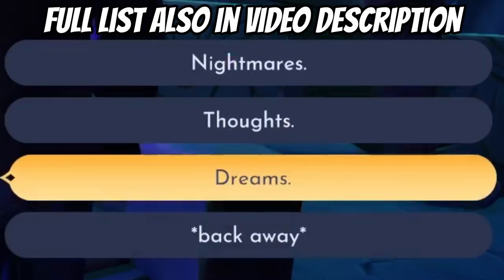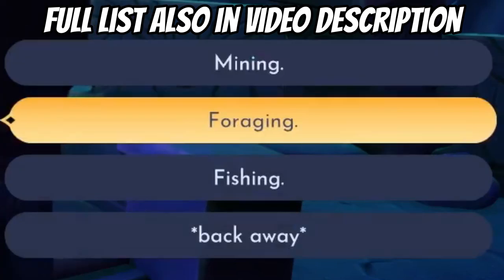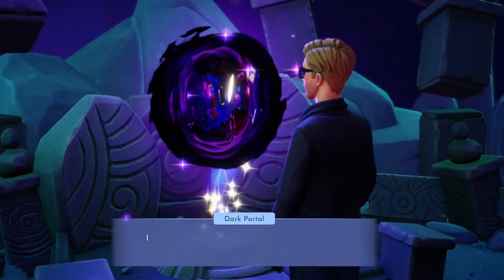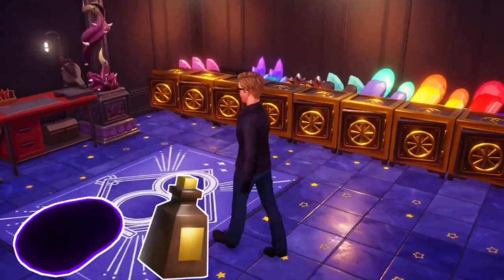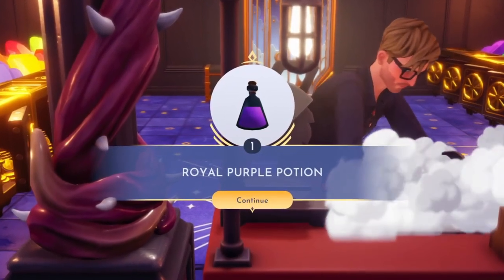The correct answers in order are as follows: Potato, Book, Dreams, Higitus Figitus, Fugyu, Crystal, Foraging, The Forgetting, Raspberry, and Magic. Now that you have your purple potato, simply head to your closest crafting station. Combine the purple potato with an empty glass vial, and the royal purple potion is yours.